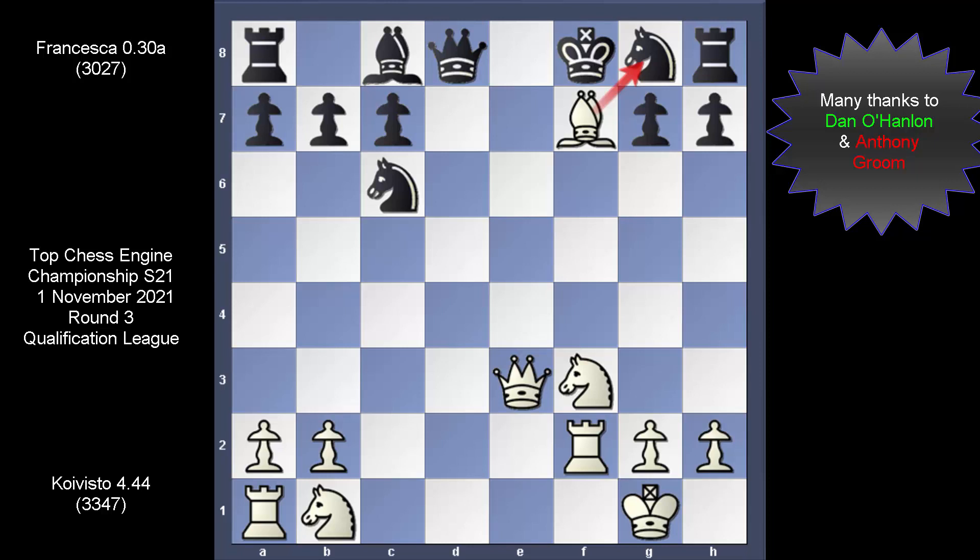We looked at what Knight F6 does, then went to look at a third option — this is how Francesca played it. The engine introduced this queen challenge and wants the queen off. What does Koi Vista do? It accepted. Now, would you capture the queen? There are one or three ways to do this. Francesca uses the knight from the king's side, but actually this is a full blunder.